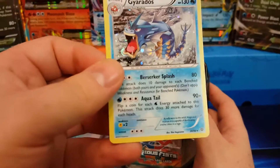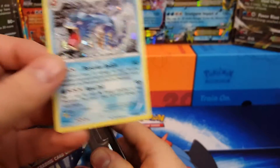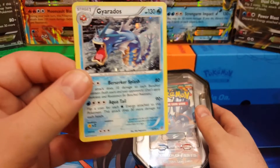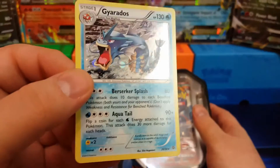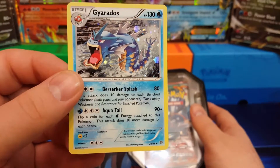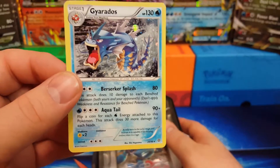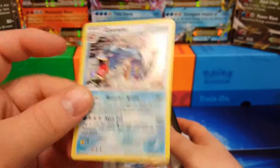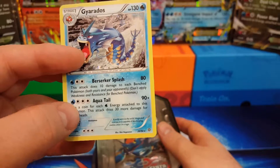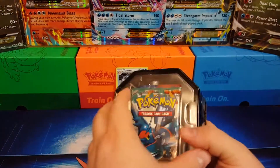Let me see if I can take it out without damaging it too much. It's not really a promo — I don't know what set that is. This is number 20 of 98. He's got Berserker Splash and Aqua Tail — flip a coin for each water energy attached to this Pokemon. This card does 30 more damage for each heads, so if you got nothing but water energies you can flip that sucker four times. He's our one good card so far.